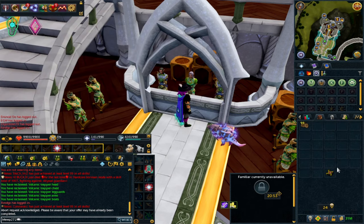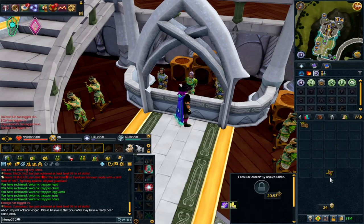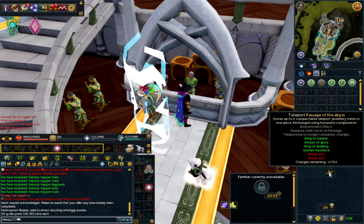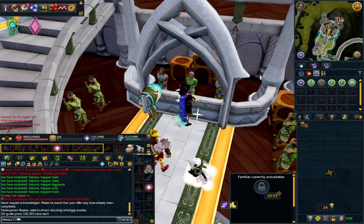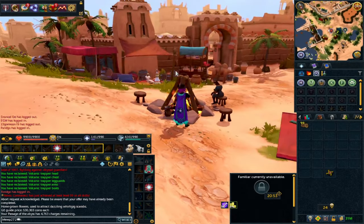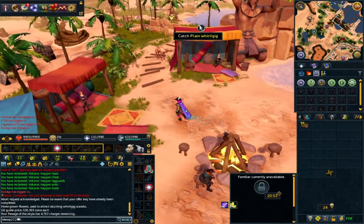A few things before we go to whirlygigs: you're going to need a couple of unlocks. One is the trapper outfit — it's very much essential because it provides 10% more loot, and if we're dealing with something at 600k a pop we need to get as much loot as possible. Whirlygigs are a completely different way of hunting, very similar to falconry but with more of a desert theme. Basically, we control a crocodile and direct it to go and attack the whirlygigs.